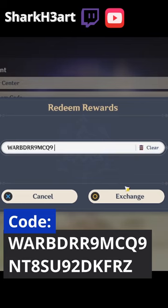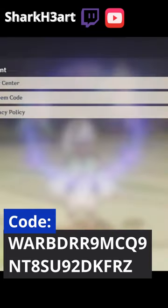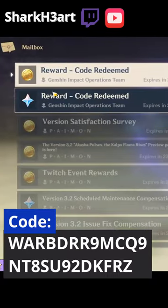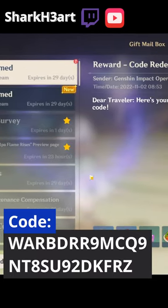The codes will be on screen, and this short will show you how to enter those codes if you're unfamiliar with how to do that. It's really simple — you just log into your game, open up your menu, go to settings, go to account, click on redeem code, then copy and paste the codes in, make sure there's no spaces or anything.